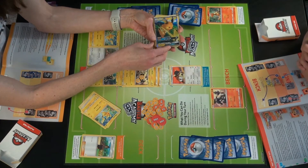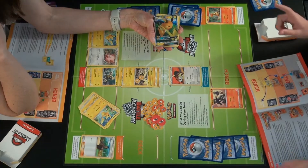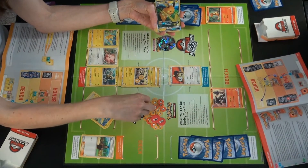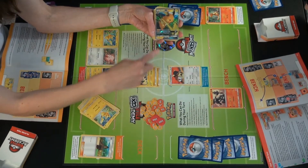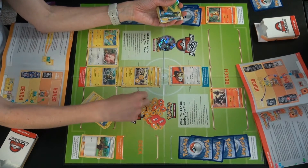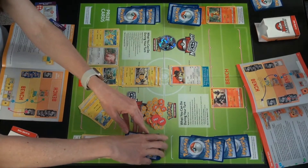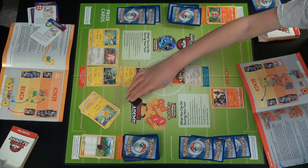Can you explain this very shiny card and why we're excited about it? That's a GX card. You can use one GX attack per game, but usually GX attacks are pretty strong and have a very good ability. This one is Spark Ball GX — it's a 200 attack. That's what this token is for; once you've used it, you can't use any more GX attacks.